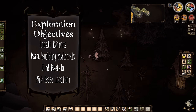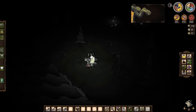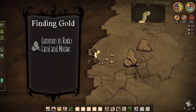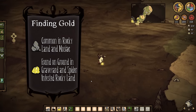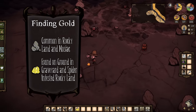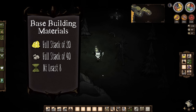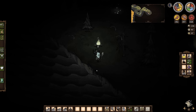Our second exploration objective is finding base building materials. Gold in particular is needed for your crafting stations, which unlock all the other structures you'll need. Gold vein boulders are randomly scattered throughout the world but are particularly common in rocky lands and mosaic biomes, which also have lots of flint and rocks on the ground. Sometimes gold nuggets can be found lying on the ground in forest graveyards, and occasionally rocky lands will have spider infestations that also come with gold nuggets. It's a good idea to gather a full stack of 20 gold as soon as possible, along with 40 stone and at least 8 reeds if you've been in the swamp. Early on it's usually not a good idea to get more than one stack of any given item, as your carrying capacity is limited.